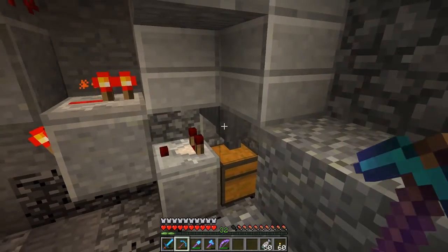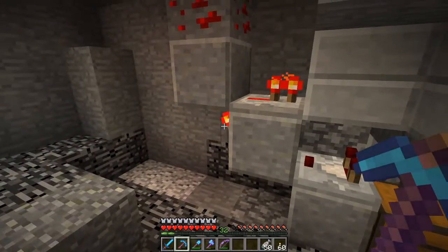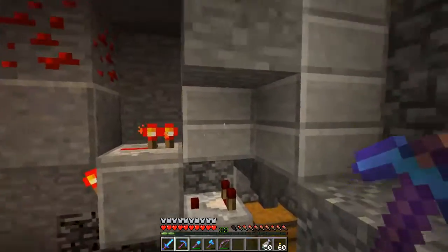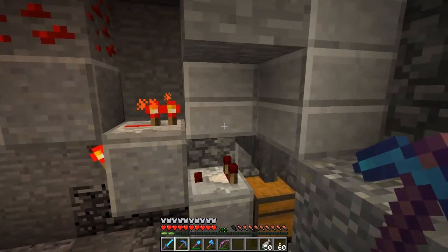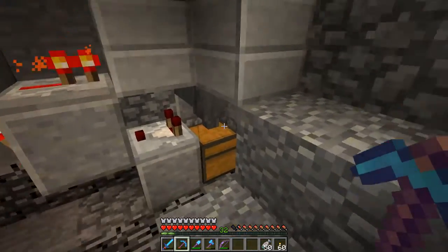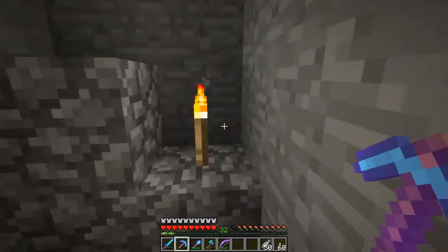When this hopper has something in it, a signal will be sent out to this block, which will turn the torch off and turn this off. So this block will be unpowered and the power will go off — leave it in the minecart, stay there till it's done. When it's empty and there's nothing flowing out of here anymore, the minecart goes back off on its way.